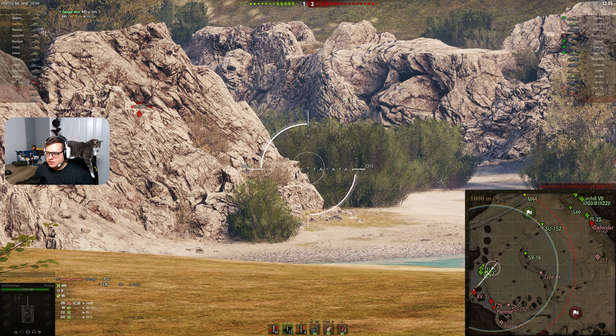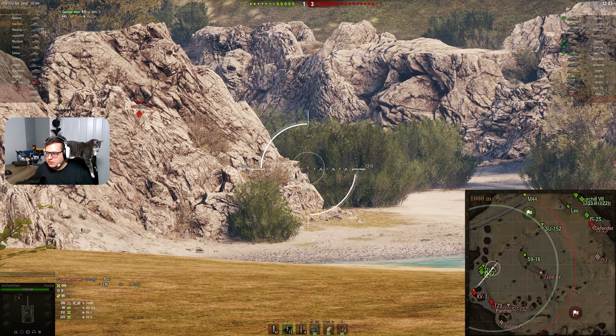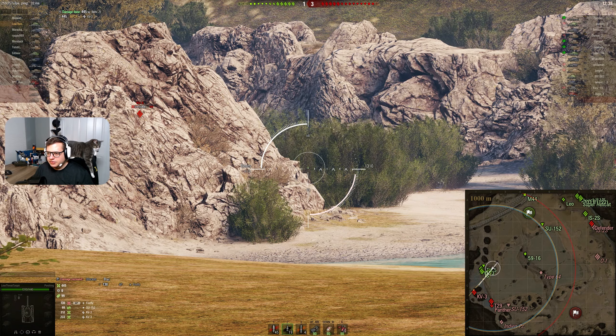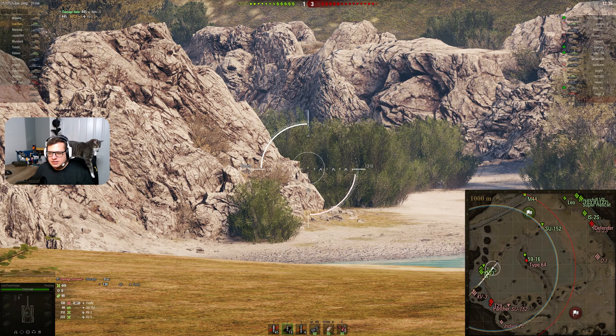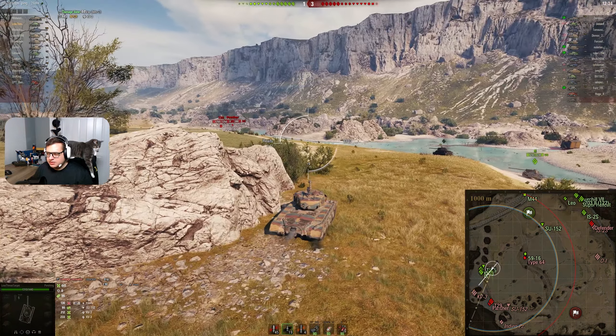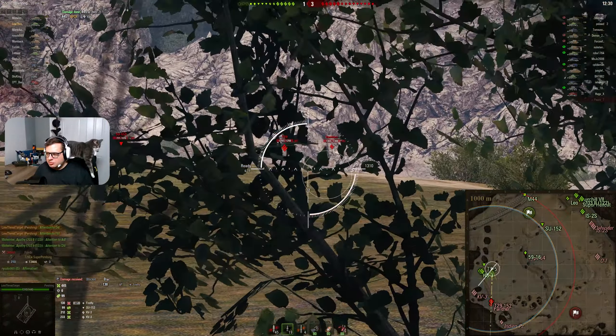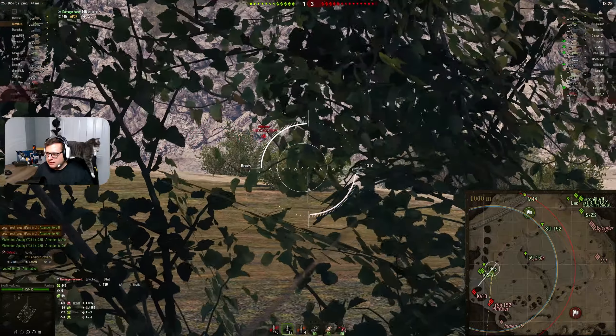We see the Defender is in the north facing the 7032 and the IS-2 by himself — hopefully those guys can handle the Defender on their own. They have the tools; let's hope they use them wisely. There's a Type 64 pushing your 59-16 in the middle — perhaps the SU-152 can give a hand.